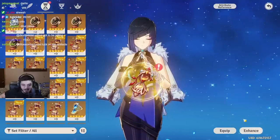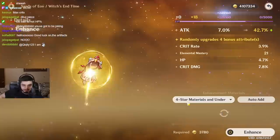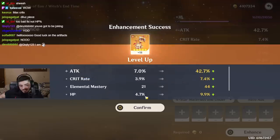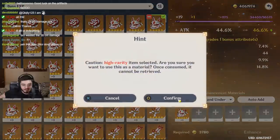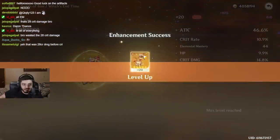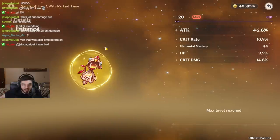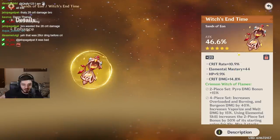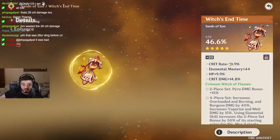Here we go. It's either I hate life or I come out the happiest man alive. Balanced, as all things should be. Let's get it to 20. A crit — nice. 3.5 — we'll take it. That's pretty good. That's still 11, 22 — 37 crit value. That's still pretty good.